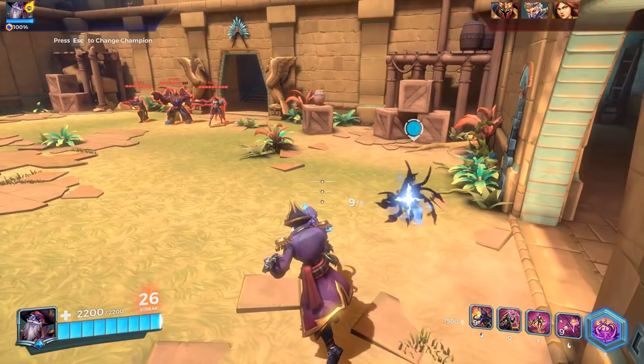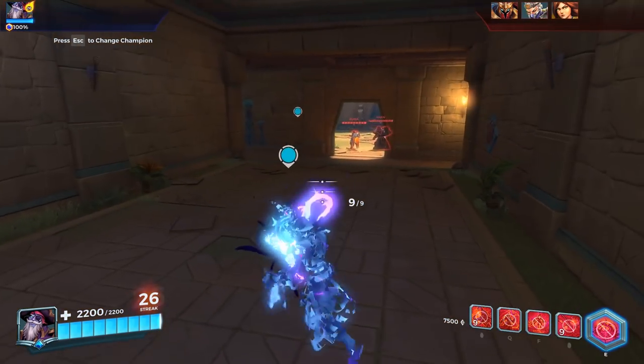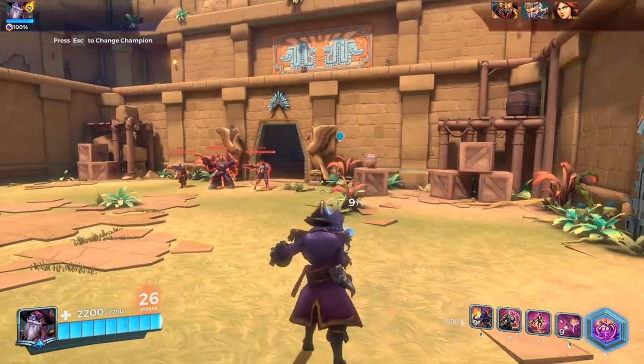Dredge's second ability is called Shortcut. Dredge summons up to two Abyssal Portals that he can travel between. Traveling between portals consumes the portal from your original location.